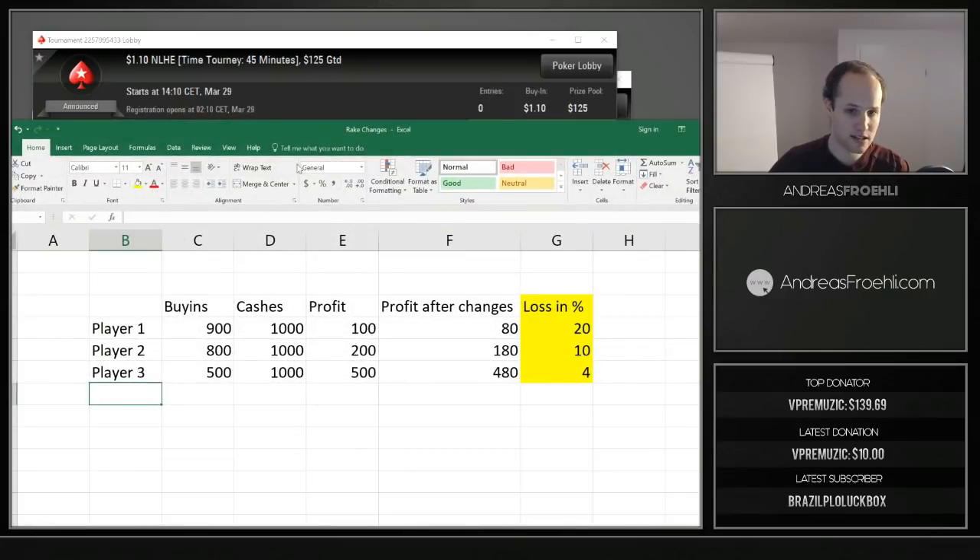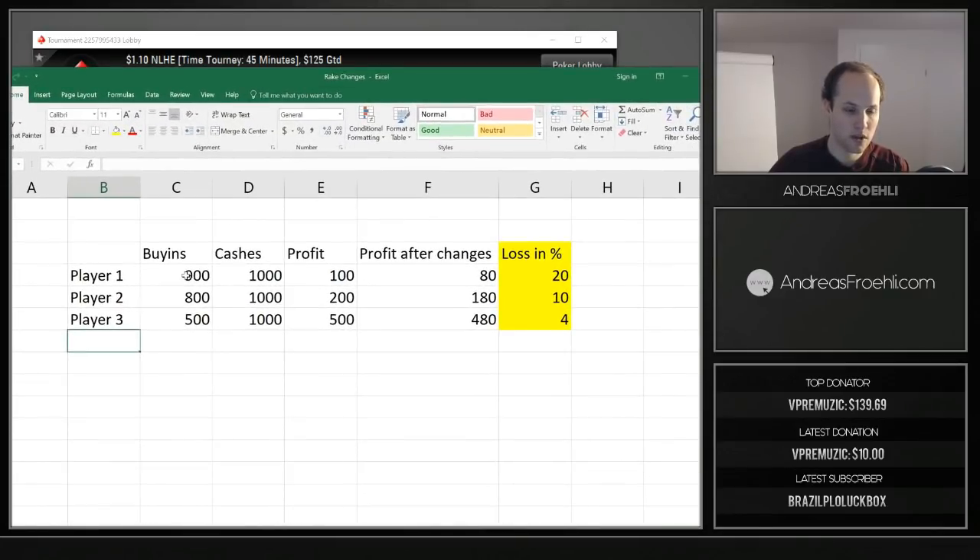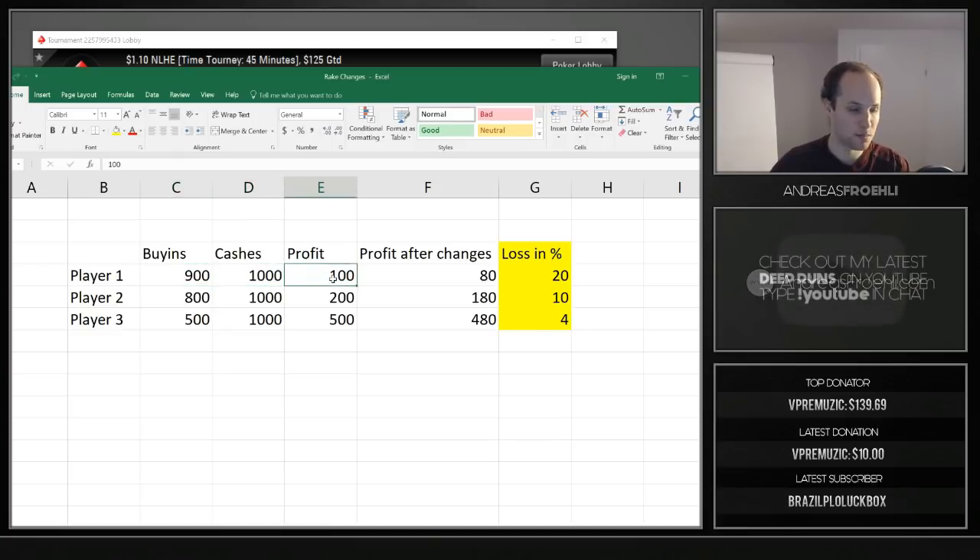I've created an Excel calculation with three types of players. The first player is a marginal winner: he has $900 in buy-ins, $1,000 in cashes, and a profit of $100.